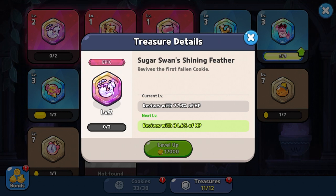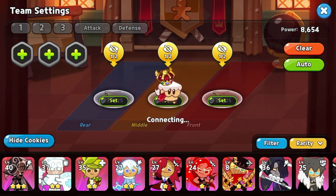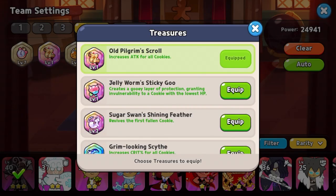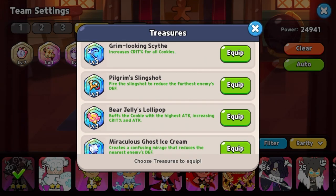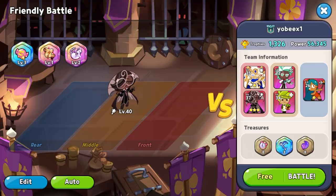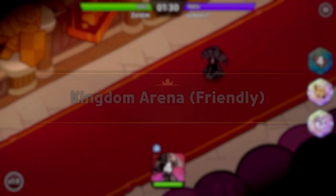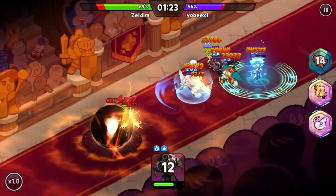So this means it will pop another ultimate in a few seconds, and I wondered if a double ultimate Espresso can actually be possible to make. Let's first try just one Espresso so I can show you the effect, and then let's try a full nuke build and see if it's possible to make a huge chunk of damage to the enemy. As you can see here, once he dies he will pop another ultimate.